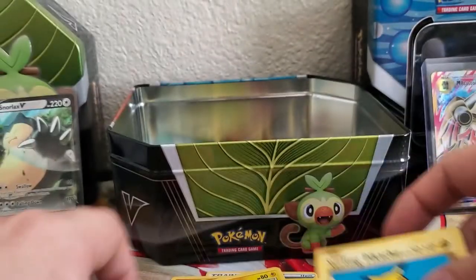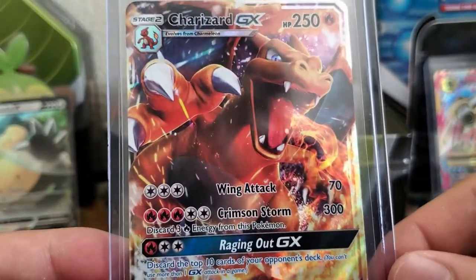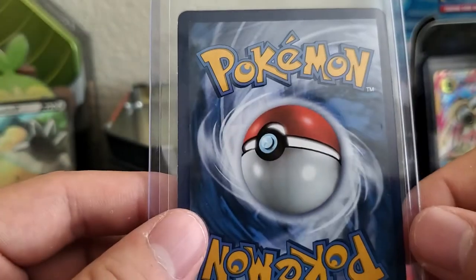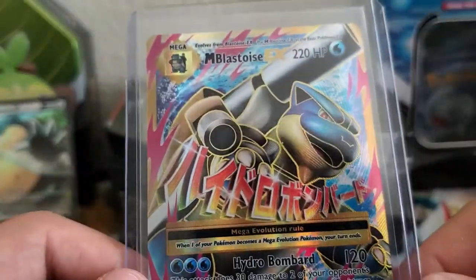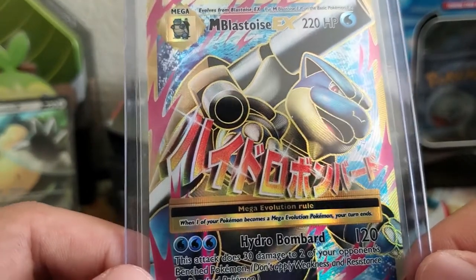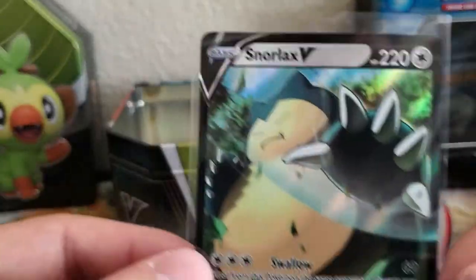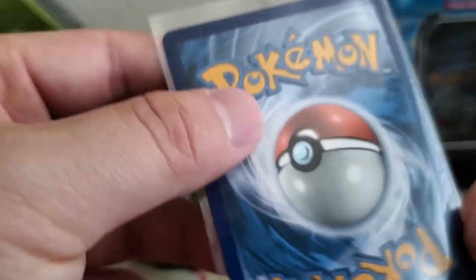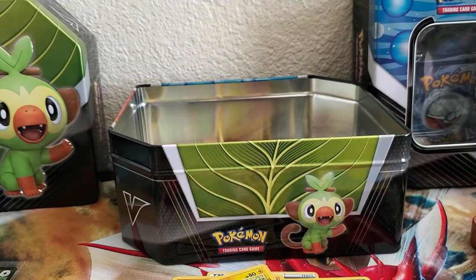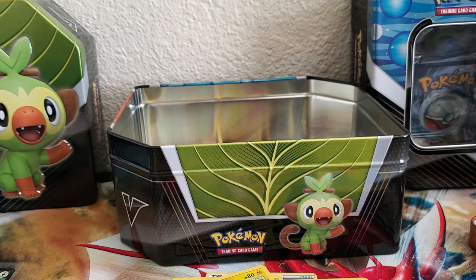Let's recap a little bit. This is what I pulled: the Charizard GX. And this is my other pull from the Evolution Pack — a Blastoise EX. The card looks really nice. And we also pulled a Snorlax V. Well, thank you for tuning in. This is PK again. Please like this video and subscribe to my channel, and I'll see you next time. Thank you everyone who has been watching my videos!